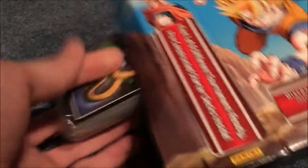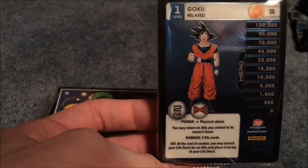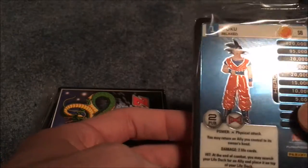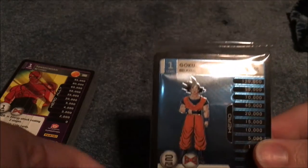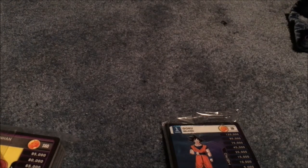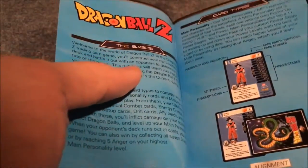So let me open this up. Aw, yeah! There are at least ten different personalities you can get, so the fact that I just pulled Goku is pretty awesome. Because obviously Goku is my favorite character, and I already pulled Goku from the first starter deck I bought, so the chances of that are pretty slim. But here's the deck, here's this, and of course the most important thing in this is definitely this — the Dragon Ball Z Evolution rulebook. There's all the rules for you guys.